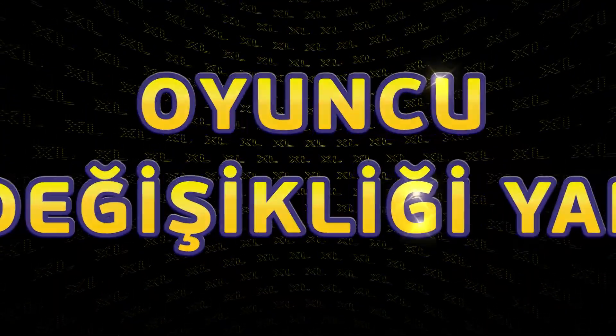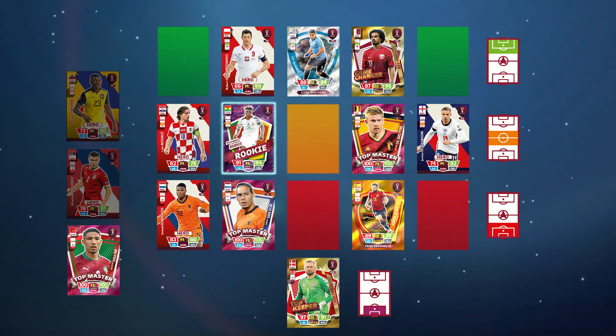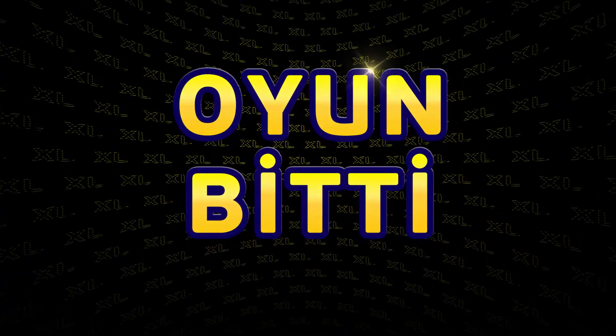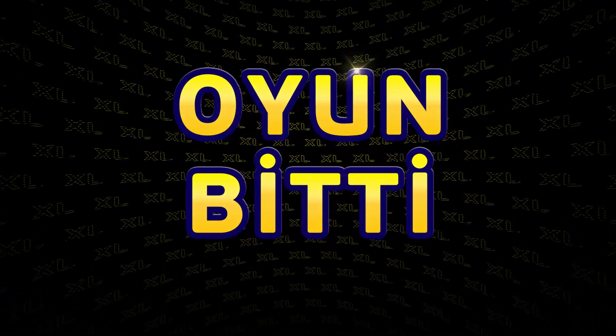Substitutions. Just like in the real game, substitutes can win the game for you in the dying seconds, so use them wisely. You have three subs, and you can use them at the start of a round before choosing a defender, midfielder, or forward. The game is over when all the cards are played, or when one user has scored enough goals so that the other cannot reach their score with the remaining cards anymore. Have fun!